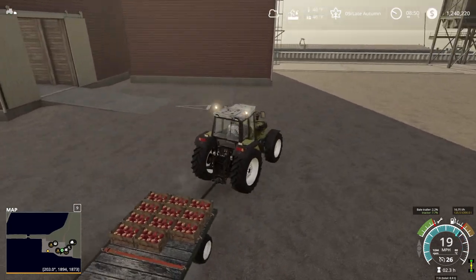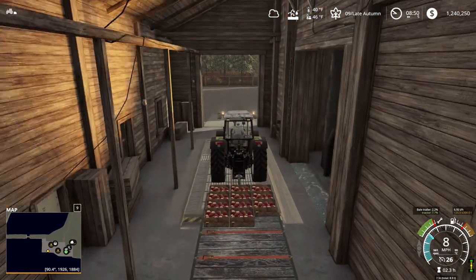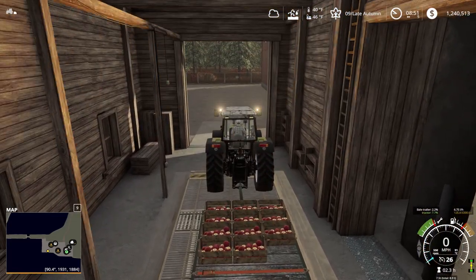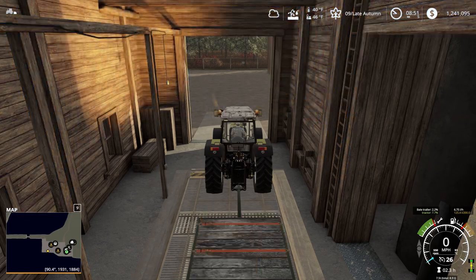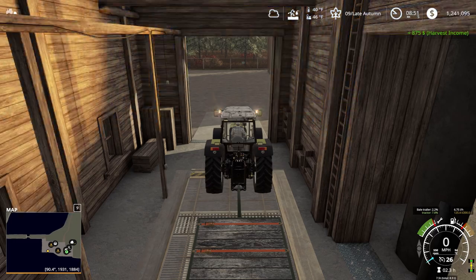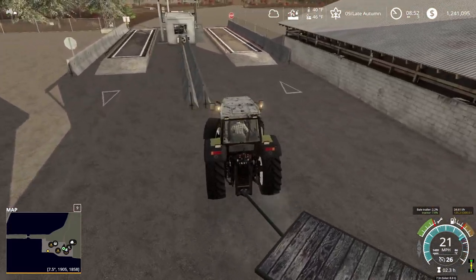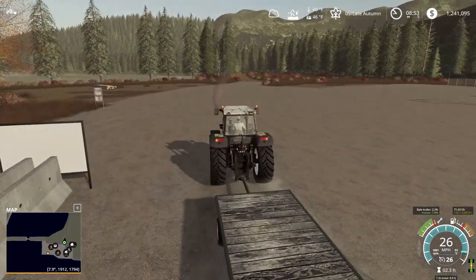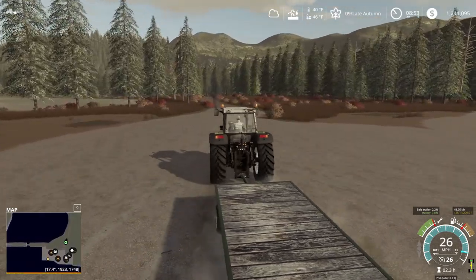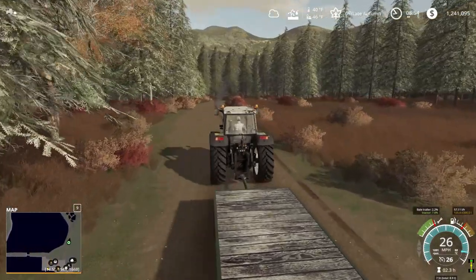Let's go in to the loading station at the dock and see if these sell off of here. They do — little apples are disappearing. We got $875 for about 1,100 liters. In real life I don't think you'd get that much for those apples, so that's pretty good money. The apple trees are pretty slow producing, and as they should be.